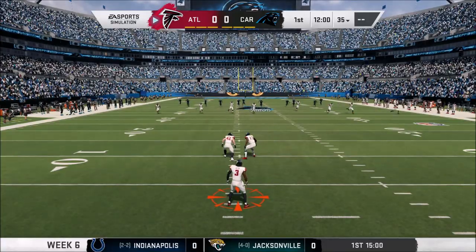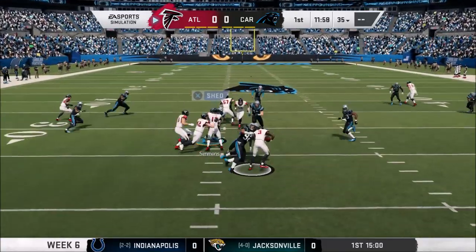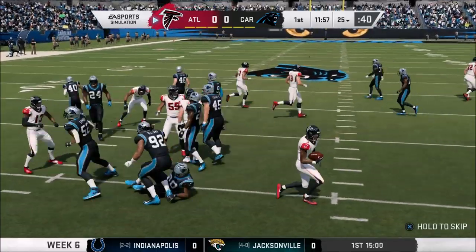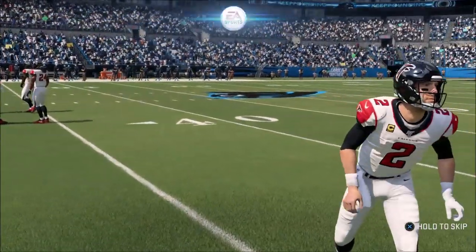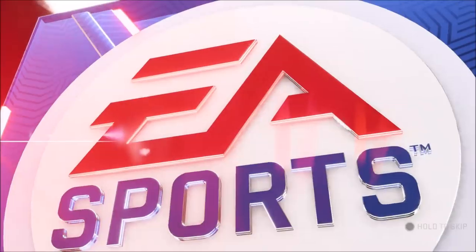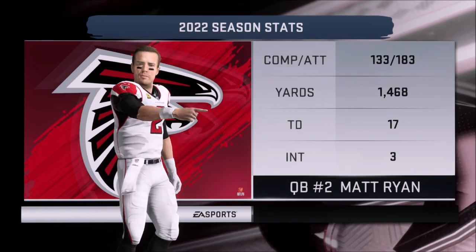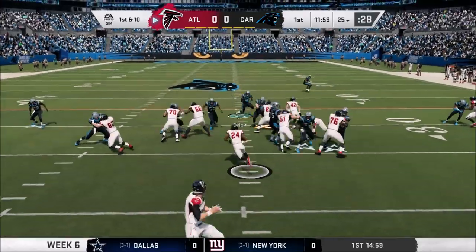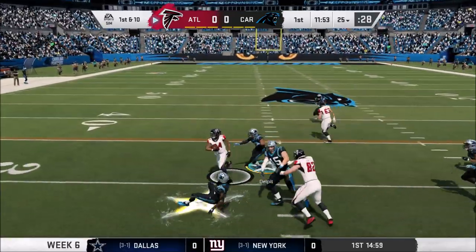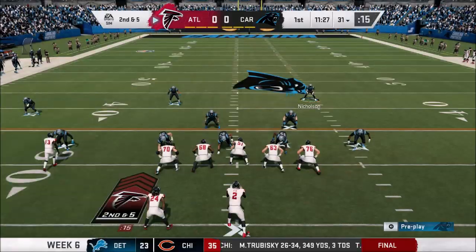We're trying to back up that week we had last week against the Ravens. Atlanta will receive the ball first, down around the 25-yard line. Matt Ryan is having a fantastic season here through the first five games — 17 touchdowns, three interceptions. He is looking good, so we're going to have to try to slow down this Falcons offense. Devontae Freeman gets the first carry, brought down for a gain of six to the 31-yard line.